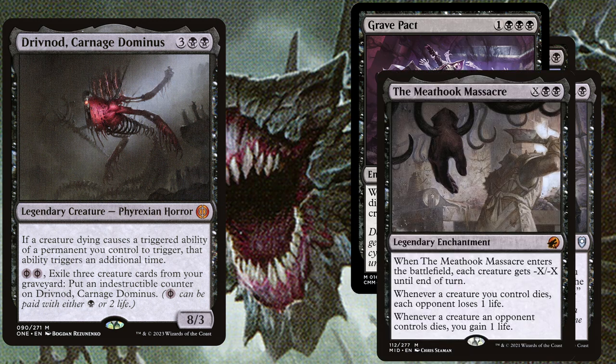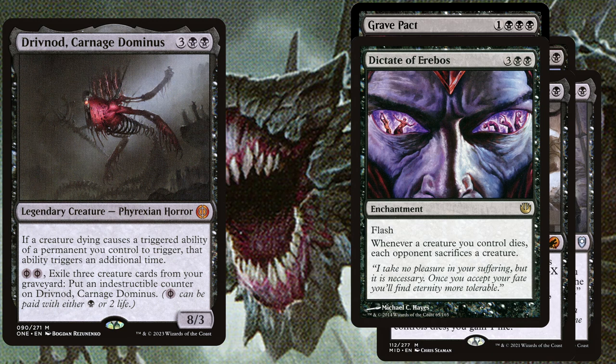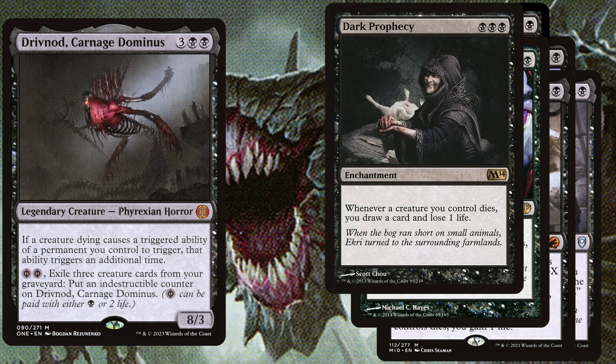The Meathook Massacre, 2 black and X: when it enters the battlefield, each creature gets -X/-X until end of turn. Whenever a creature you control dies, each opponent loses 1 life, and whenever a creature an opponent controls dies, you gain 1 life. Dictate of Erebos, 5 mana enchantment with flash: whenever a creature you control dies, each opponent sacrifices a creature. Dark Prophecy, 3 mana enchantment: whenever a creature you control dies, you draw a card and you lose 1 life.